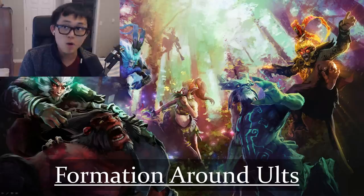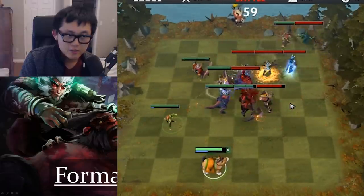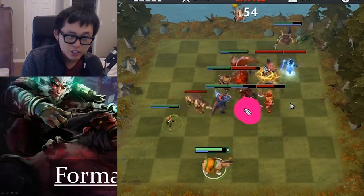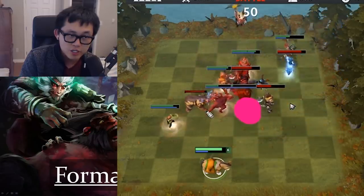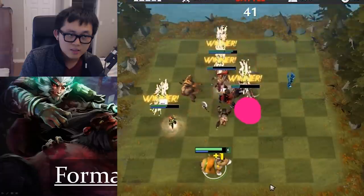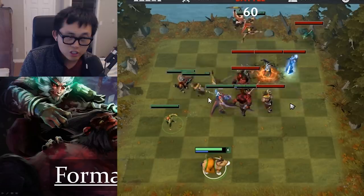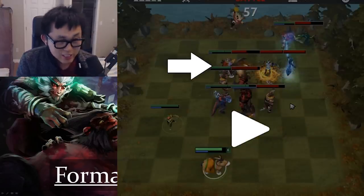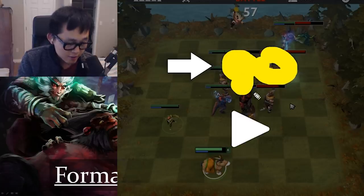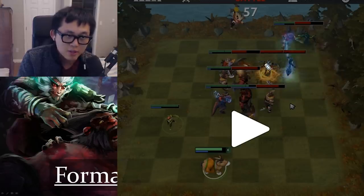Let's talk about formations around ultimates. The first is line positioning — my units are in a line here. Axe is taking all the damage, which is good — effective use of resources. Windranger is going to shoot along the line and hit multiple targets. Juggernaut placed himself in a great position and is hitting three units. Beastmaster is ulting everything. This is called line positioning.